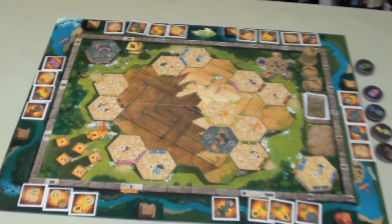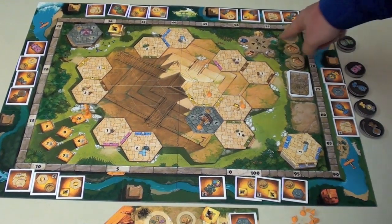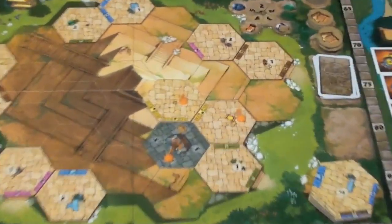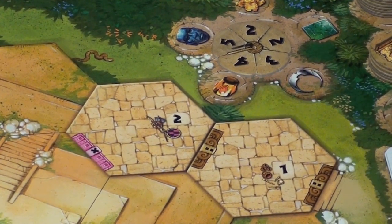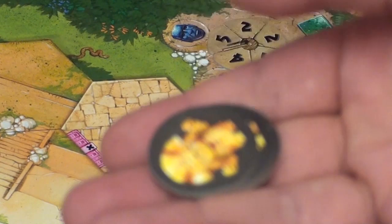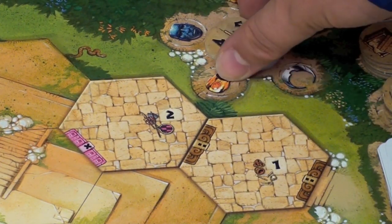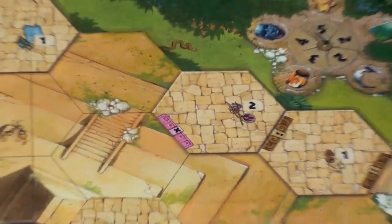As your boat progresses around the board, you'll notice up in the top corner there is a tile that shows you how much the value of each good is, and you can sell goods for points depending on what you've collected. Every time you sell these goods, you also rotate this tile, which makes the good price change. The special cards give you special abilities, there are different tiles and some rules to how you place tiles, but that's essentially what the game is.